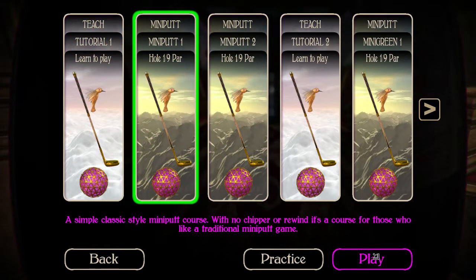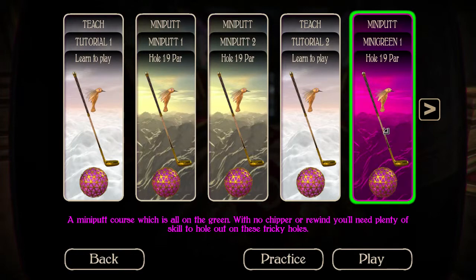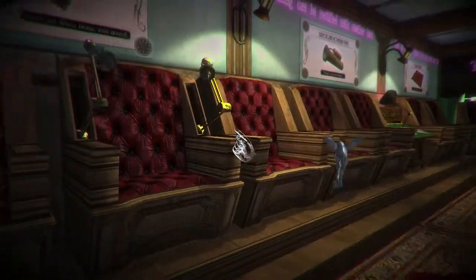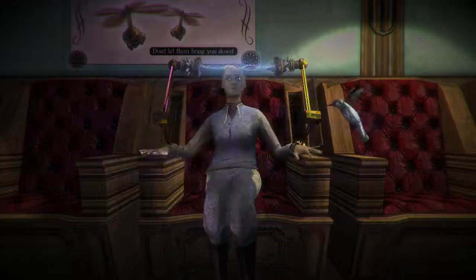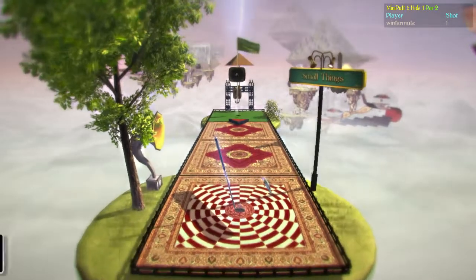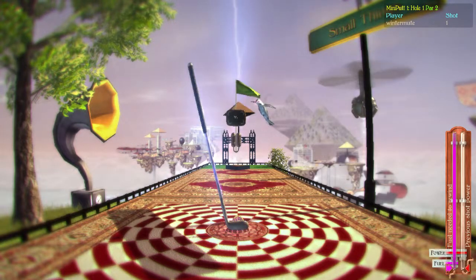Let's do mini-putt one. There are several courses — we'll do this one. It's a mini golf game where your only escape from your bleak existence in your tweed and jodhpurs is to enter a virtual reality world set in the skies — the skies being where all the rich people live, obviously.